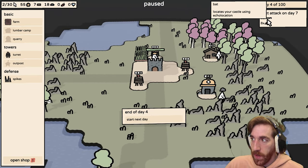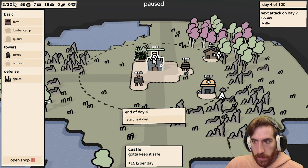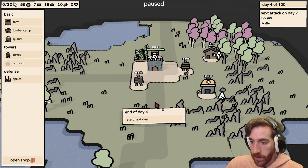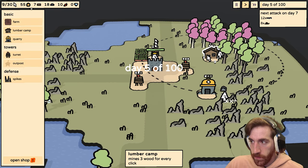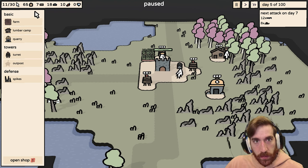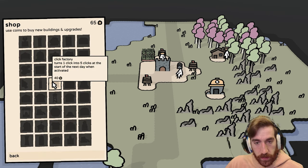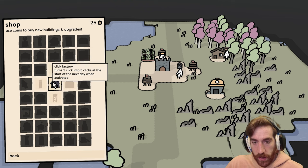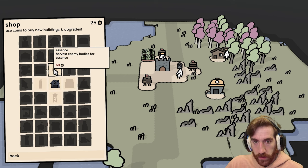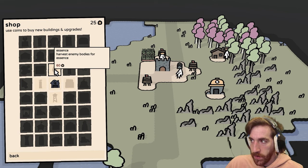Next attack on day seven. I'm set over here. I'm out of clicks. I have coins now — I can buy stuff. It turns one click to five clicks at the start of the day. Let's do that. I got an achievement. Reloader — barely know her. Houses a unit that reloads towers. That's super helpful. Harvest enemy bodies for essence — I can't even use that until day seven.